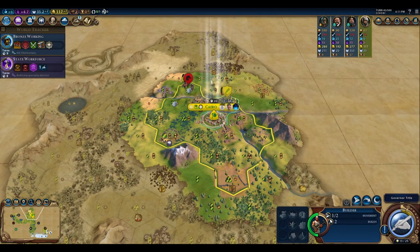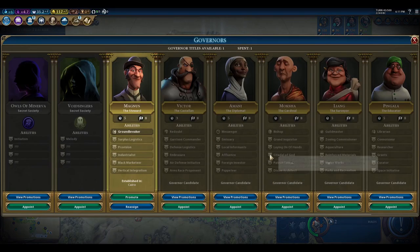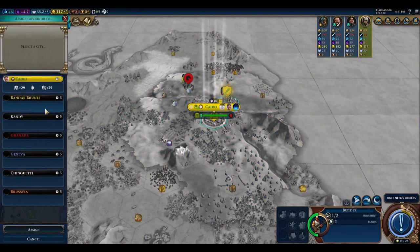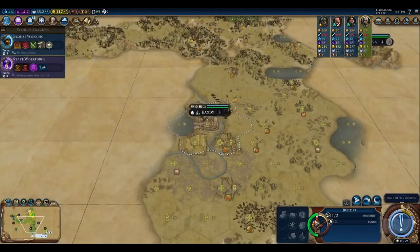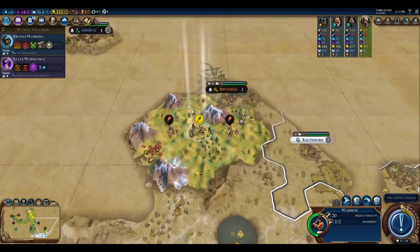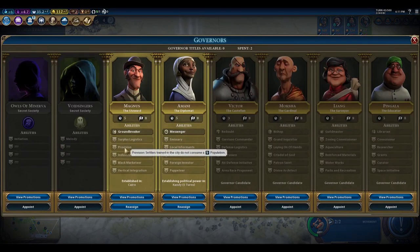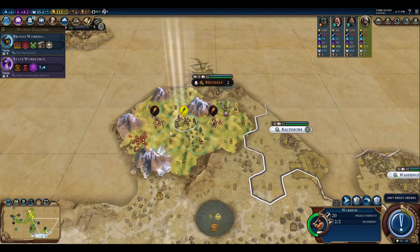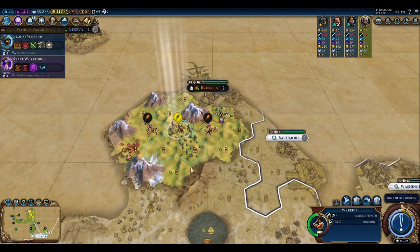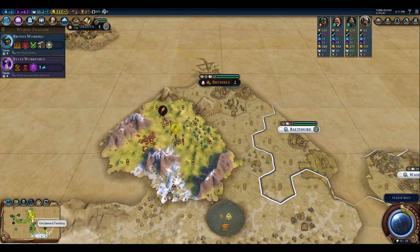State Workforce will give us another title, and we won't have the Settler ready for the Magnus Provision promotion yet. So I think I actually can go ahead and appoint Amani here, because by the time Magnus is ready to get the Provision promotion, Amani will already have the other Governor title. So that'll be fine.